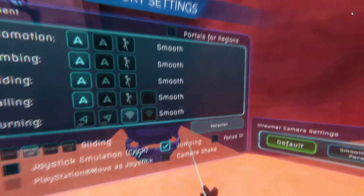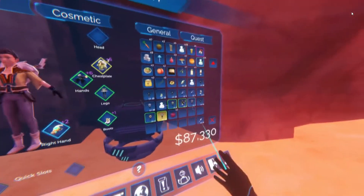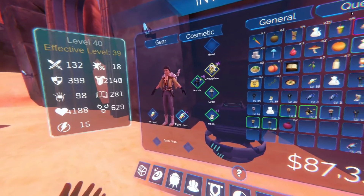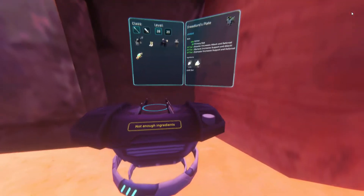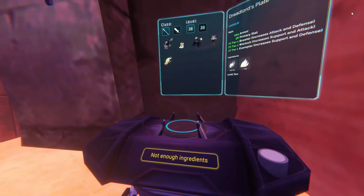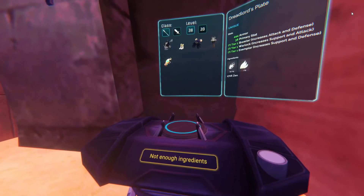Then once that's in your inventory, you can go into your inventory and equip it, just like that. And just a side note: if you ever want to cancel crafting, you just hit the green button again, and all the materials from the item that you're trying to craft will go right back into your inventory.